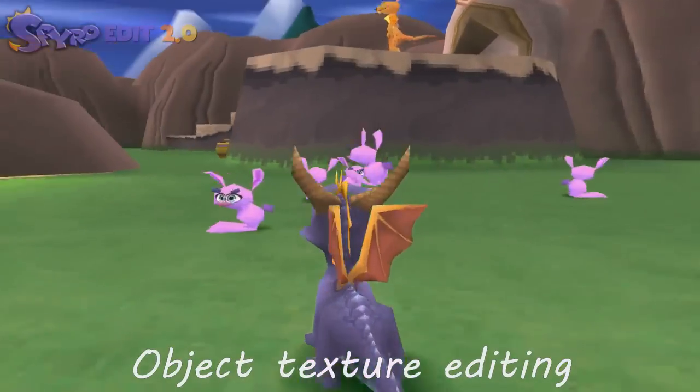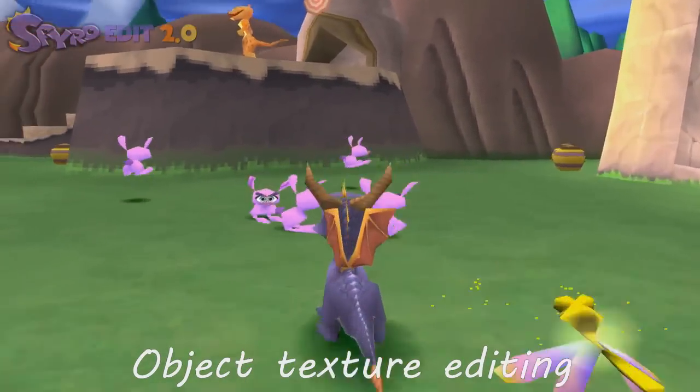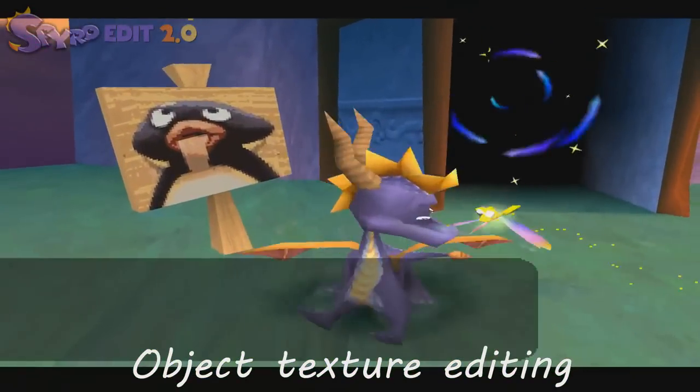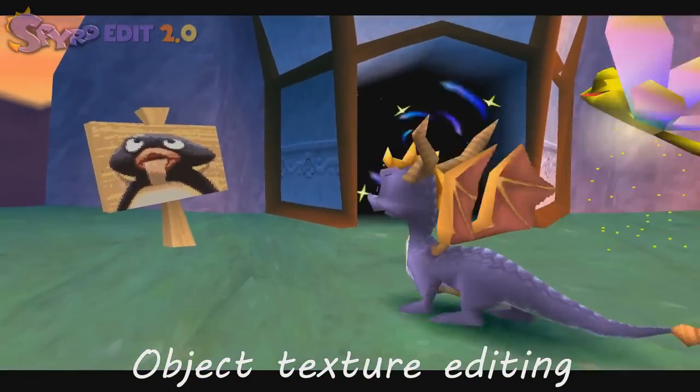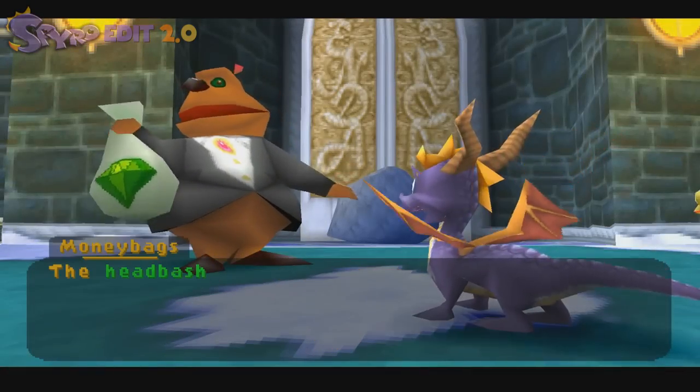Then we have object texture editing, which is going to be quite useful. You can actually change objects now — that looks like things from that critters game. That's Pingu from that TV show, except he used to be Sergeant Bird.